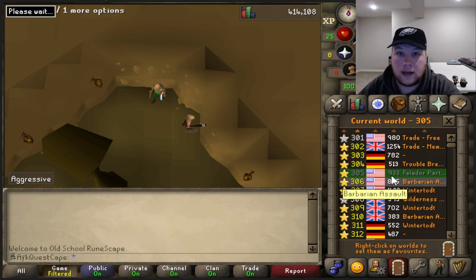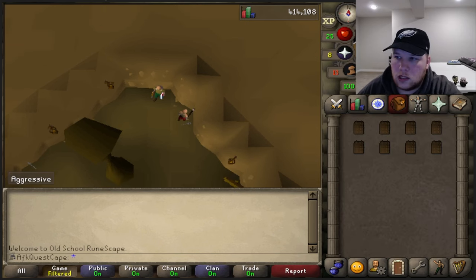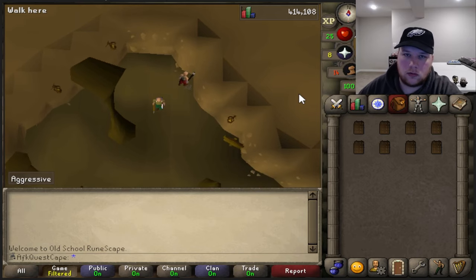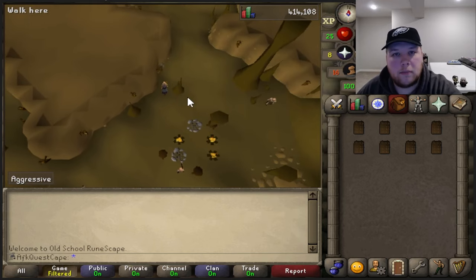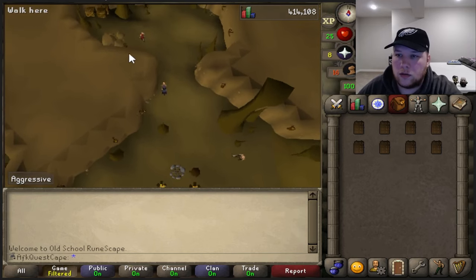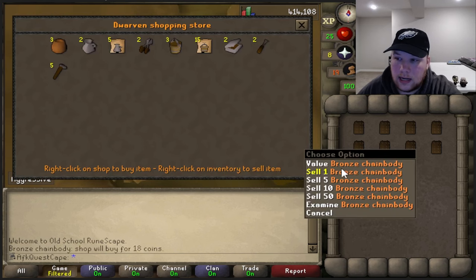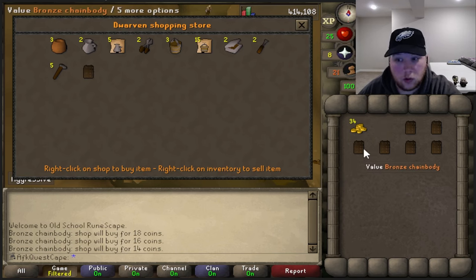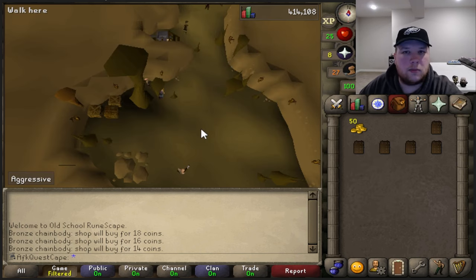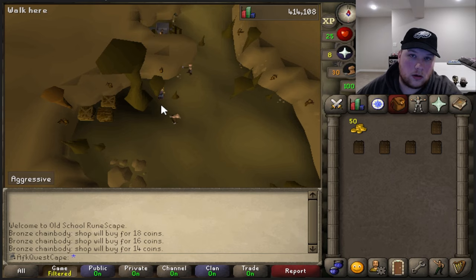I'm not exactly sure how much money we're making an hour — I just want to show you some really easy money makers. Let's run to this general store, and by saying run I mean walk because we are still out of run energy. These are going for 18 coins. When you sell one it'll be 16 coins, and if you go for three per world it'll be 14 coins. So it's about 400 GP per trip. It's not bad for just starting out — as an Iron Man you kind of take what you can get.